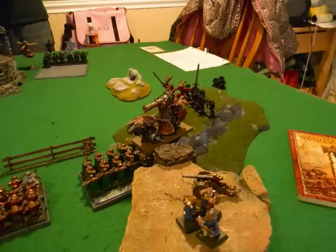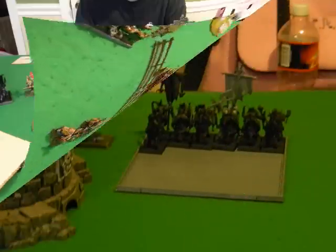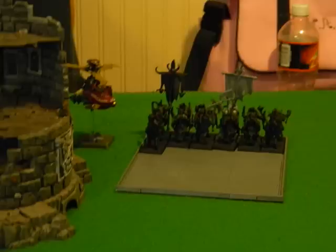The quarrelers have great weapons and should carve up the chariot if any survive. Dwarf turn five - I think I've got these guys thinned down enough to start coming out. My ironbreakers and longbeards both come out from behind the fence. I move one gyrocopter over to spray the bestigor since they're the bigger threat, and position the other to get a shot down the flank of the fleeing gor unit.